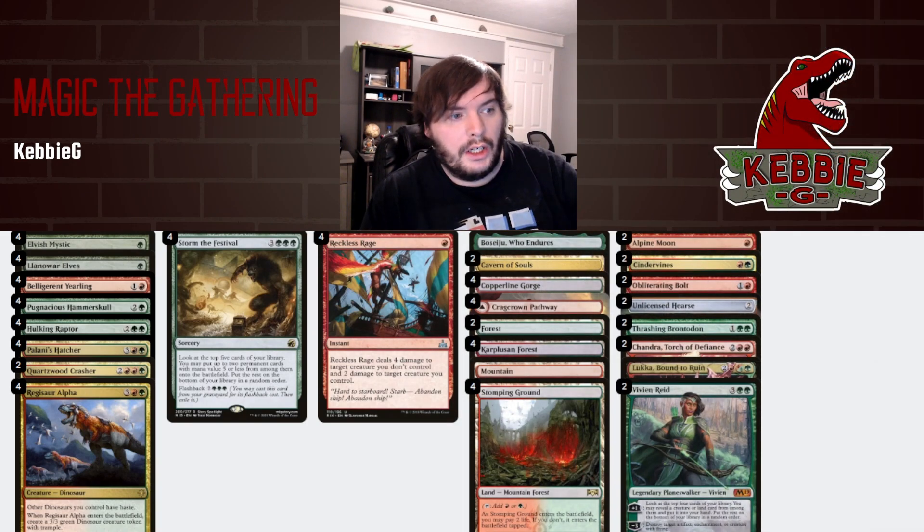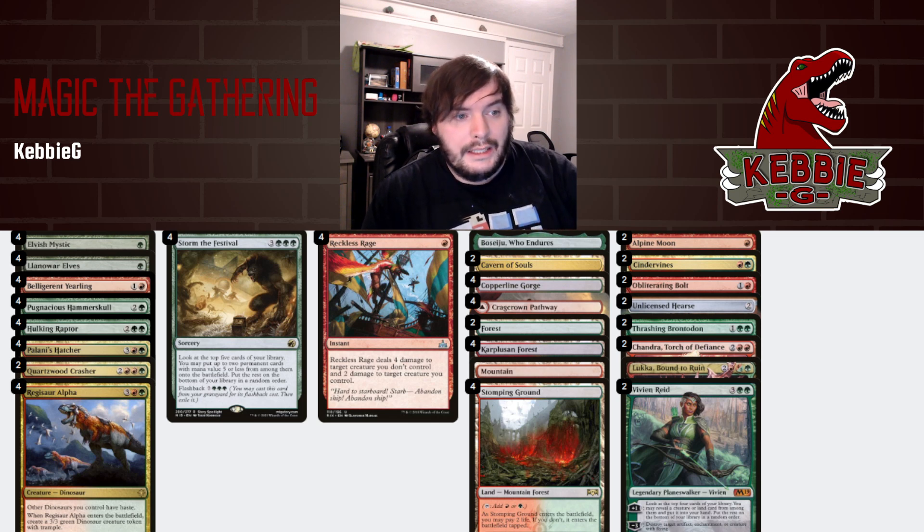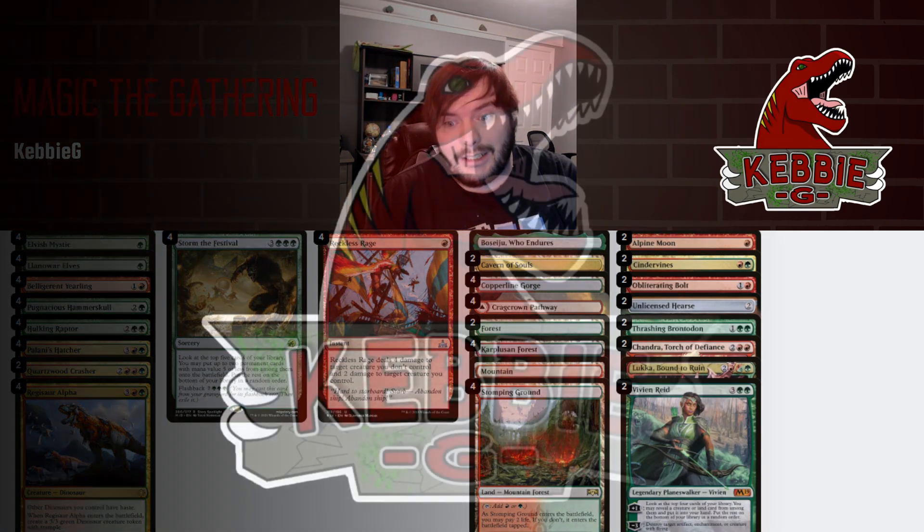So the deck list — we have a decent stock of Hatcher, Alpha, and Crasher. Those are our premier five drops. We have Planeswalkers to come in and substitute against the control matchups. Thrashing McGee's, Blittering Bolts, Cinder Vines, Alpine Moon — we have so many diverse options for the sideboard. 22 lands, pretty easy stock. Eight elves. Let's get into the gameplay and see the deck in action.